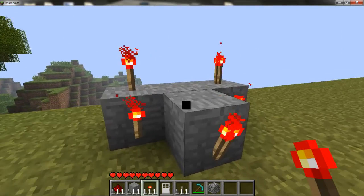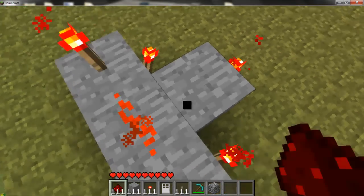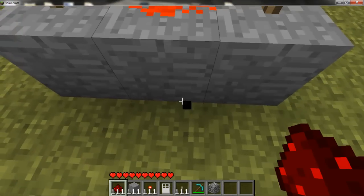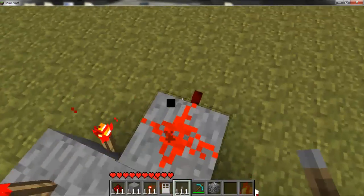You just have five redstone torches. Now you're going to take some redstone dust and put it there and there. And then you can take some switches — put one here and one here.